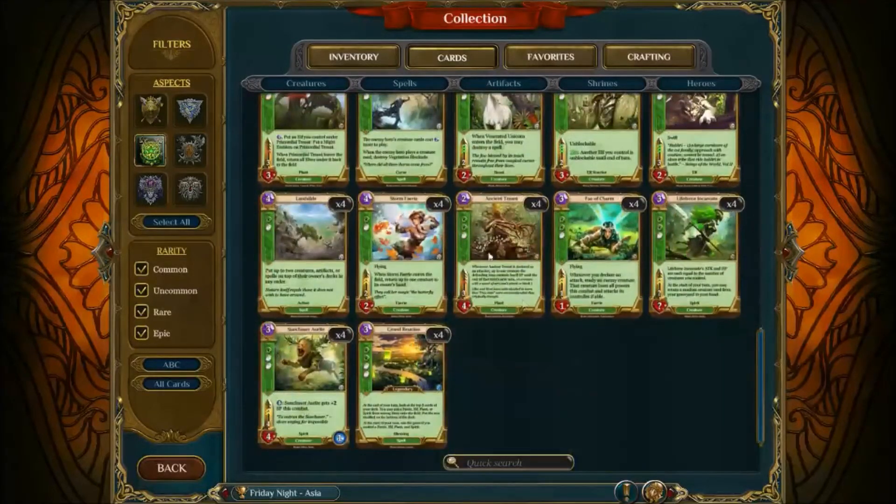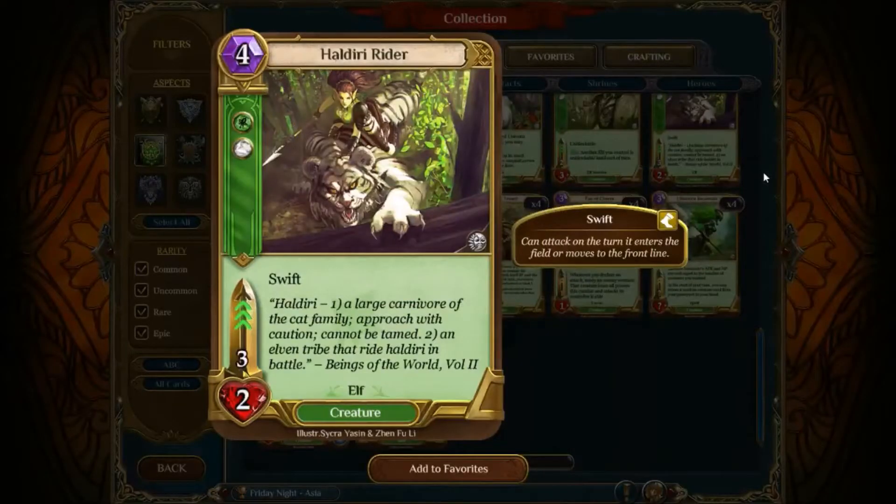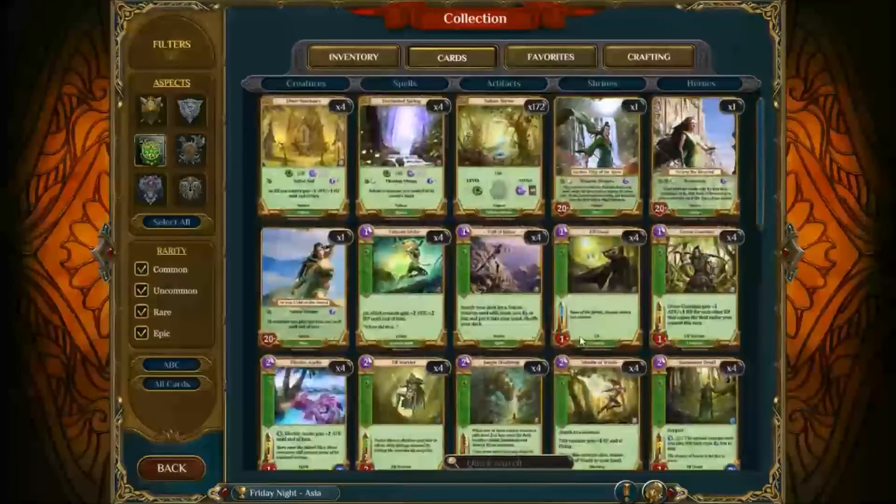The other one that got changed, and this is kind of more of a big deal, is Haldiri Rider. Was a 3-3, now it's a 3-2. Dies to Elf Warrior, dies to Library Guards — which is played everywhere and is a mana cheaper. It dies to Noxious Fumes, it dies to an easier Consumed Spirit than before. One of the best cards in nature dies a little easier — not super easier, but still easier. The big thing is it now trades with Library Guards, which sees play in everything that plays Wisdom. Elves are a little less oppressive, which I'm perfectly fine with.